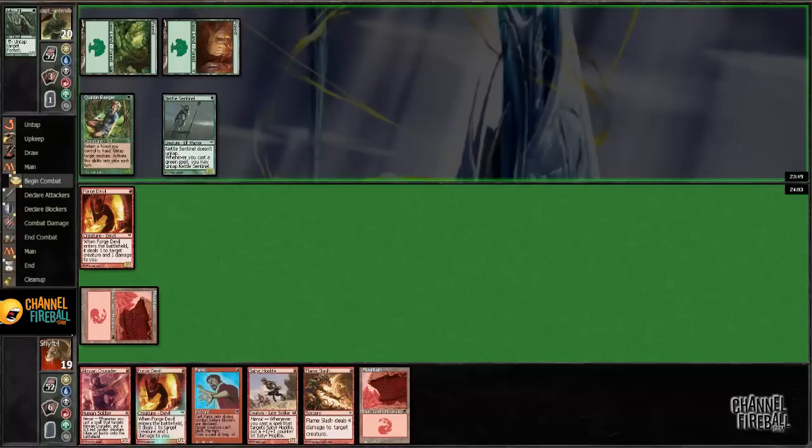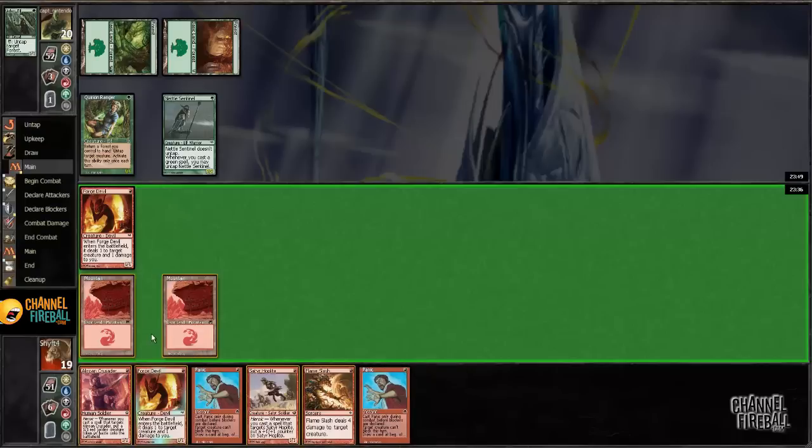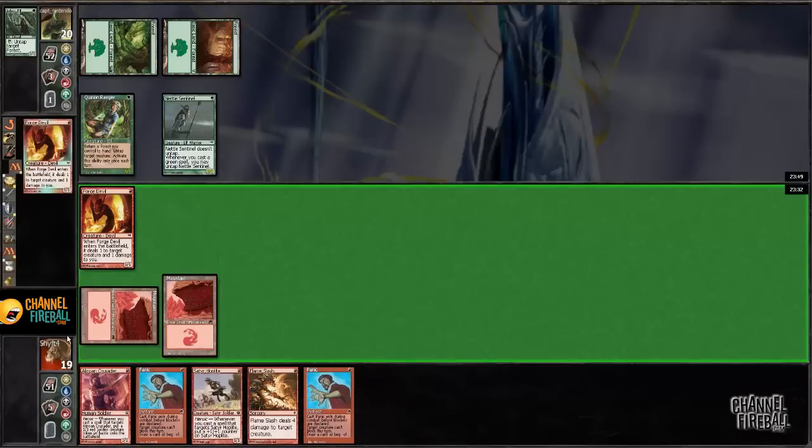Alright, we've got Crane Ranger and Nettle Sentinel. I'm not 100% sure I want to forge double that Crane Ranger, but it does stop his mana production at some point — even if it's not this turn, it's probably not that many turns away. I definitely want to play Satyr Hoplite rather than Crone Crusader because I've got double Panic that I want to use. Yeah, we're going to forge double that Crane Ranger, it's fine.